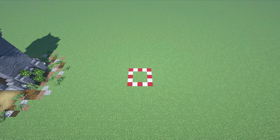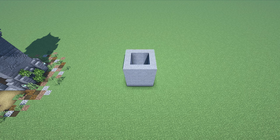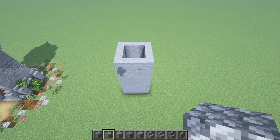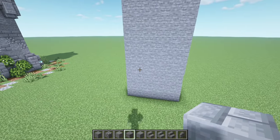We're gonna start right here with a five by five square, then we're gonna get some stone and raise this square by ten — one, two, three, four, five, six, seven, eight, nine, and ten. Next we're gonna get some cobblestone, andesite, and stone bricks, and then we're gonna texture this tower.